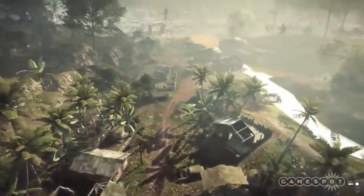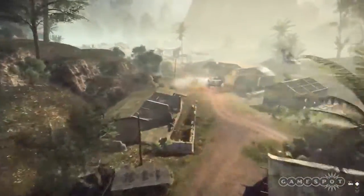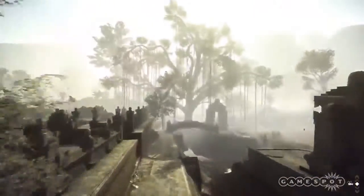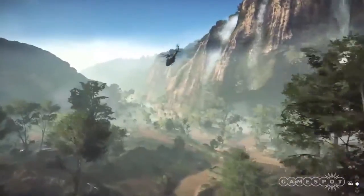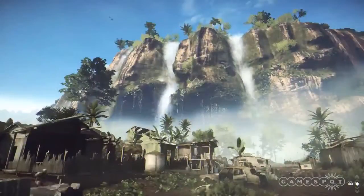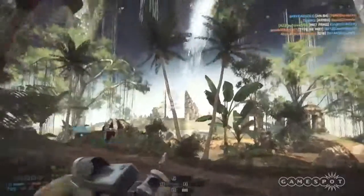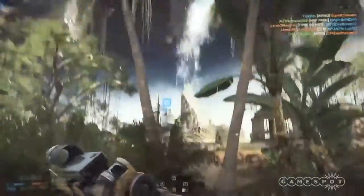I'm happy to say that the result of the community paying to develop and beta test the Community Operations map with DiceLA turned out pretty great. The Operation Outbreak map launched this week free to the public, outside of CTE, and delivers varied jungle terrain reminiscent of Bad Company 2, underground tunnels, a central waterfall feature to gawk at, and great balance between infantry and vehicle combat.